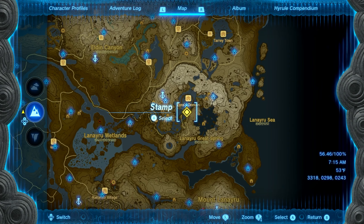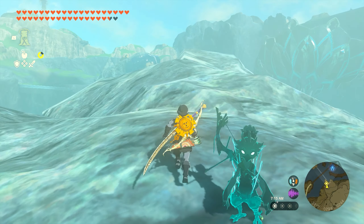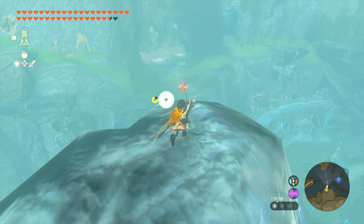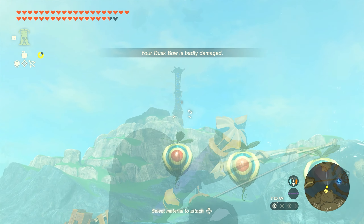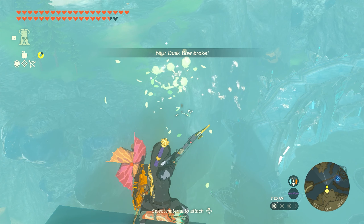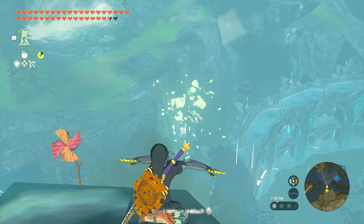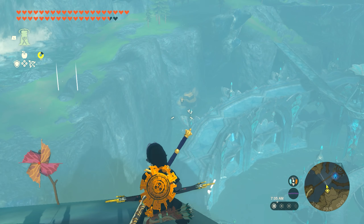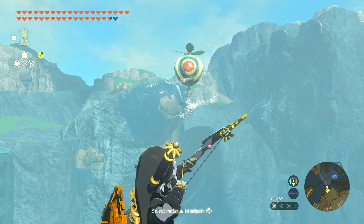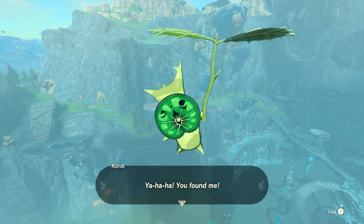Seed number twenty is going to be found south of Zora's Domain up here on this cliff side. Once you make it up, go all the way to the top of the rocks — behind one of them is going to be a hidden pinwheel. This one's a little challenging: you're going to have five or six targets that constantly drop, and when they get too low, they'll pop and respawn at the top. Don't worry — it doesn't matter how many shots you miss. You just need to take out all of these balloons. Once you get all of them, the Korok appears and you'll get seed number twenty.